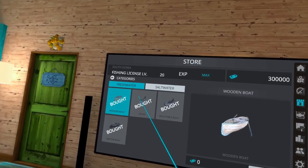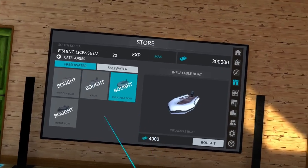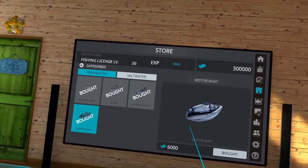If we go to the freshwater, the first one you can buy is a kayak for $2,000. And then you have your inflatable boat for $4,000. And then your motorboat for $6,000.